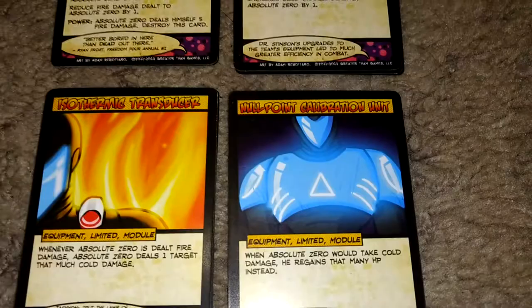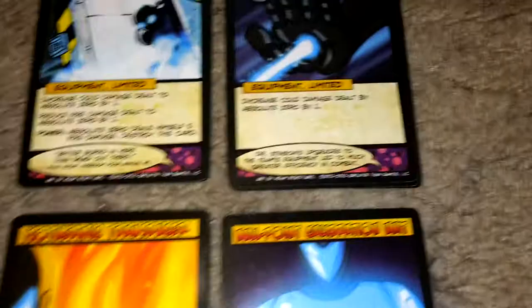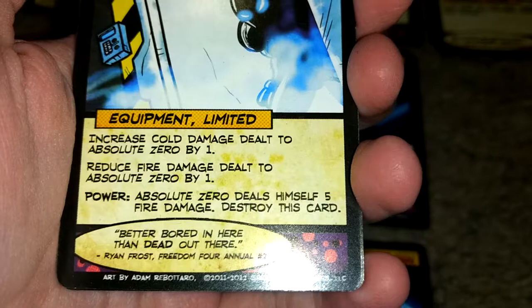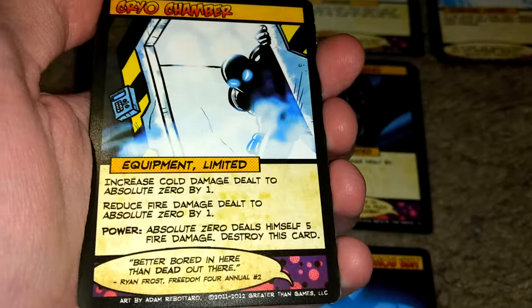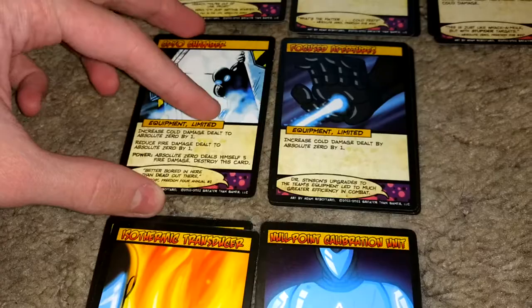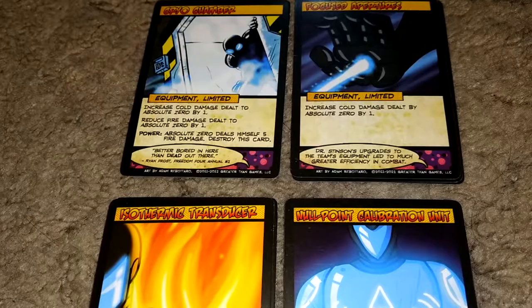Those you will definitely need if you want to play him well. Moving on to the equipment, you have two copies of Cryo Chamber. It increases damage dealt to Absolute Zero by one, and reduces damage dealt to Absolute Zero by one — so that could help you in a pinch if you need healing fast. It also gives you a power to deal yourself five fire damage to destroy this card. It can also be used if you play it and then immediately use that power if you have the Isothermic Transducer out, to deal a hefty bit of damage. But there are only two copies, so use them wisely.